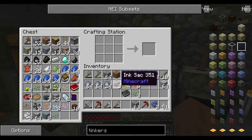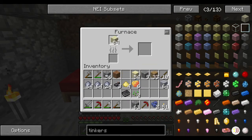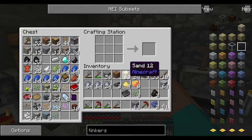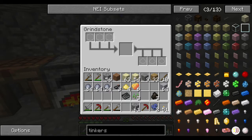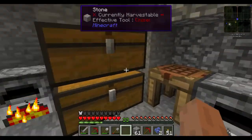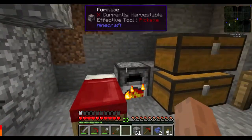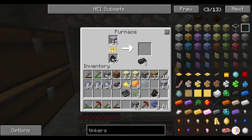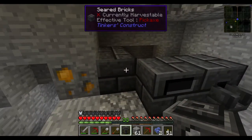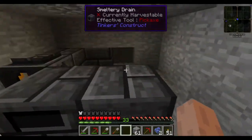I also need a seared tank - need eight bricks and one glass. So let's go ahead and make ourselves another furnace because we can only do so much at once with one furnace. We need one glass and eight bricks. I went ahead and made a grindstone to make flour, but it turns out in this pack all you need to do is put wheat into your crafting table and it'll make flour - you don't even need the grindstone. I thought that was kind of funny.